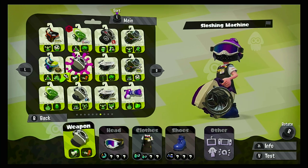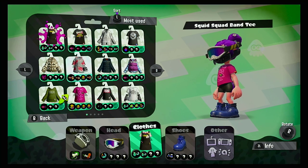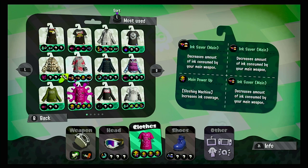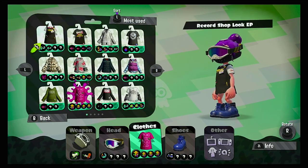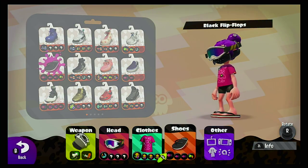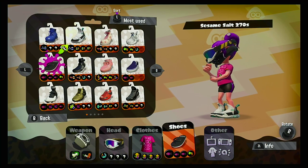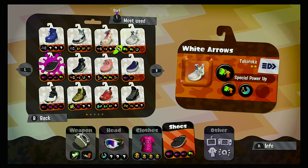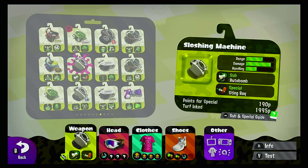This is a hard weapon to master. First of all, you should definitely have some Main Power Up because it increases aim coverage, and you'd want to hit as much damage as you can with this weapon. I would also recommend some Swim Speed. And with this Sloshing Machine, I would recommend some Special Power Up because it has Stingray — it lasts longer, which is better.